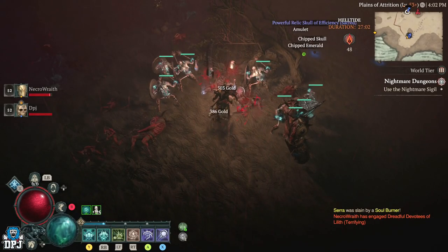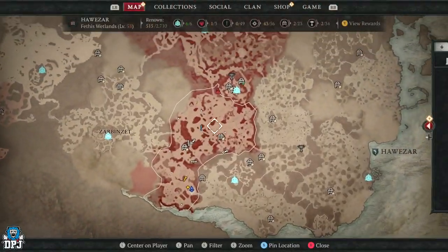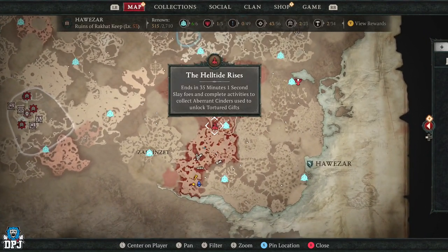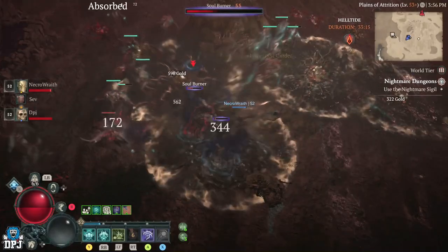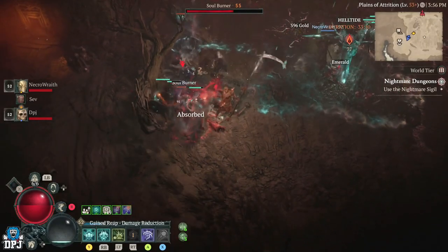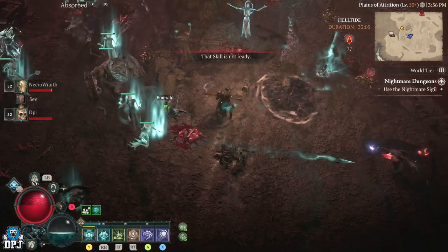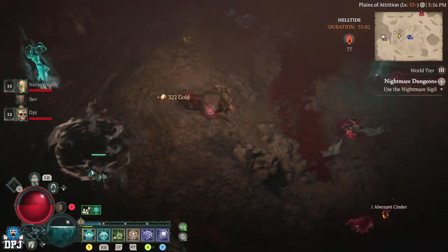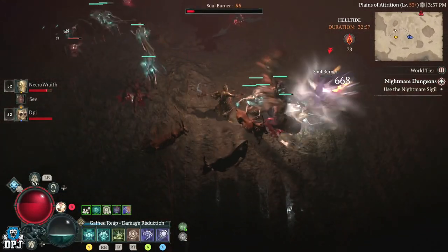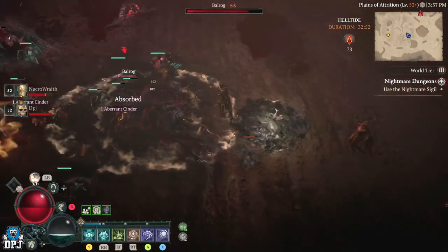I've done a couple of these Helltide events, and the best one in my opinion is around this area on the map. Not only are there loads of chests to collect, but there are tons of enemies here too, so you're actually able to open all of the chests. Some other areas I've done are a little short on enemies and you find yourself looking for them, whereas in this area most of the time the enemies are looking for you. These are definitely worth your time as they can drop amazing loot for your build.